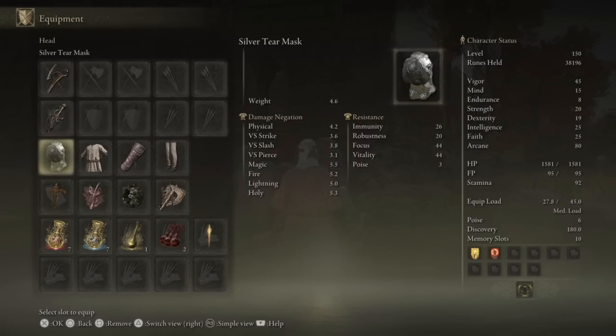For our helmet slot we have the Silver Tear Mask, which gives us a plus 8 arcane boost. The Bloody Helis scales mostly with arcane, so we want majority of our stat points in that.